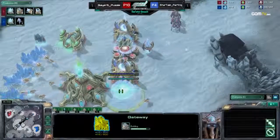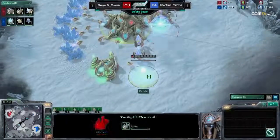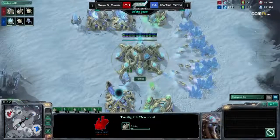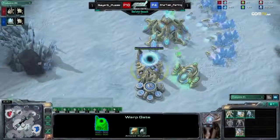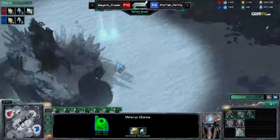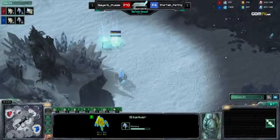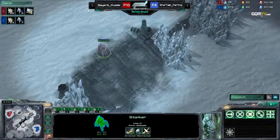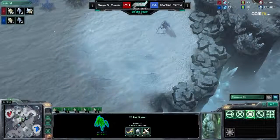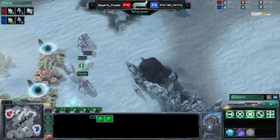We've got a pylon over here by Parting in the upper right corner. And we have a Twilight Council coming from Puzzle, so Puzzle is probably going for blink. He's got a couple sentries as well. Of course, if either of these players had gone for just a hardcore four-gate, then the other player would be dead right now — I don't care how good your micro is. That's how it goes.